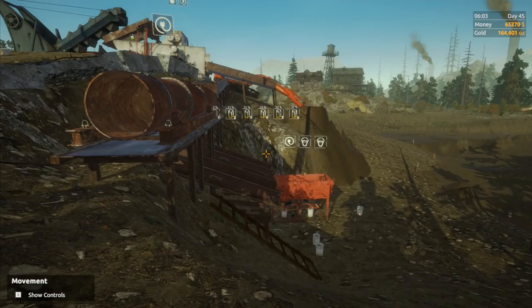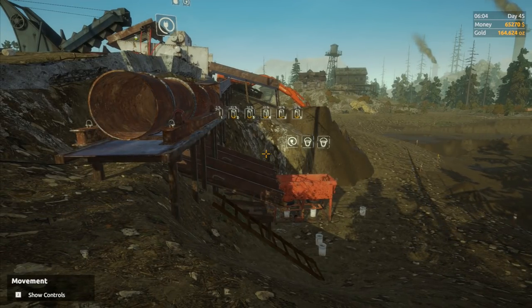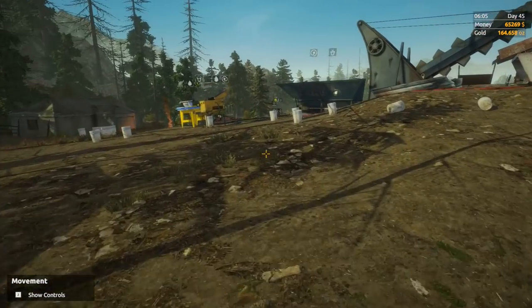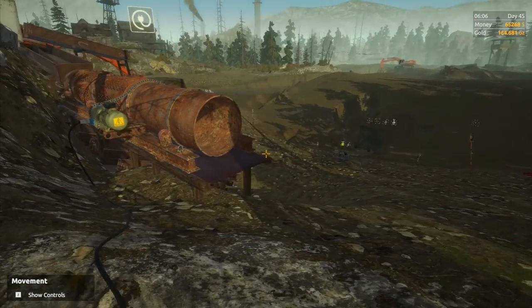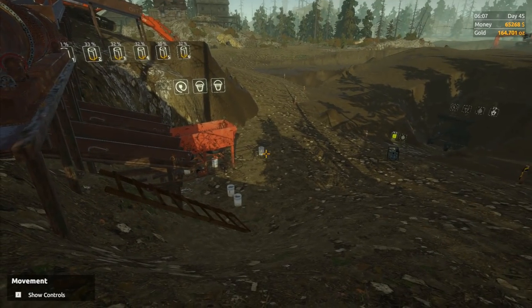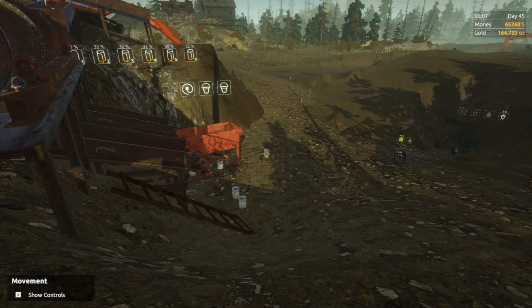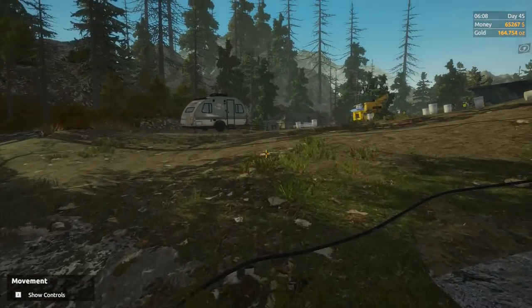We got 30% on each of the mats, so we're getting just over 10% on each of the mats per load. Nine dumper loads is going to be needed to fill up the mats, whereas three dumper loads fills the bucket. So from now on we're going to have more buckets accumulating down there - we'll pile them all up.